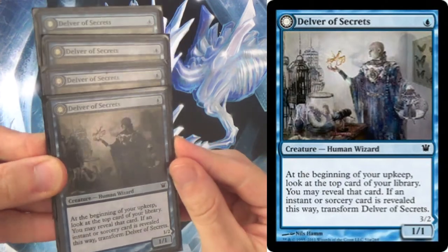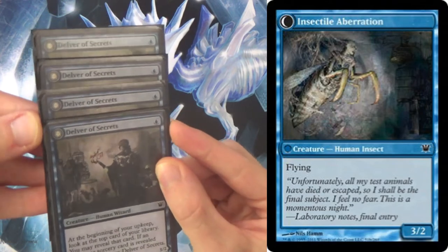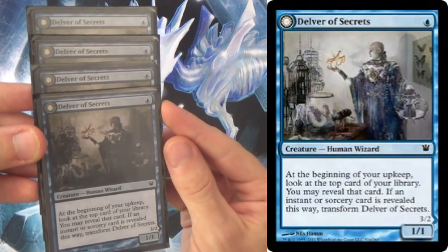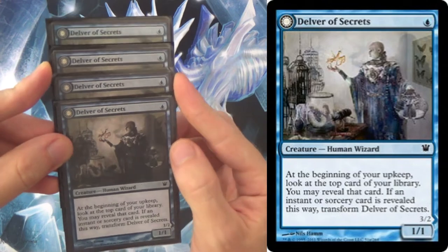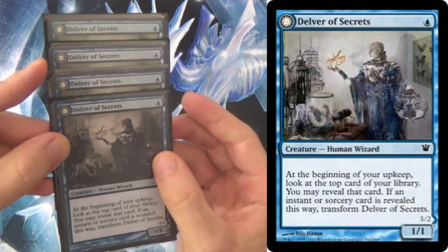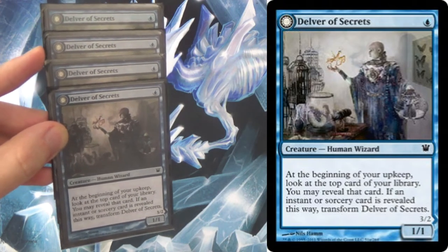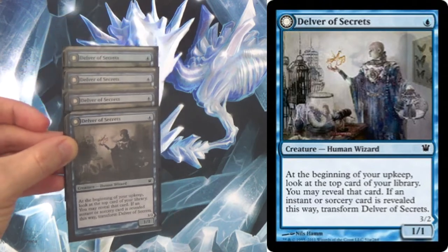This is Delver of Secrets, which flips into Insectile Aberration. It's important to point out because of the restriction it puts on you when building the deck. In this list, half the cards — 30 cards, not counting the sideboard — are able to transform Delver of Secrets. You must make sure that you have a critical mass. With cards like Brainstorm and Ponder you can go a little bit lower, but as a result of running Delver as a four-of, we're going to have a lot of instants and sorceries.